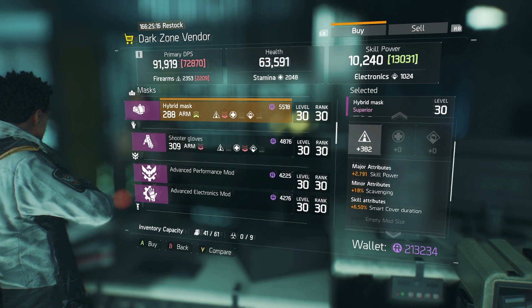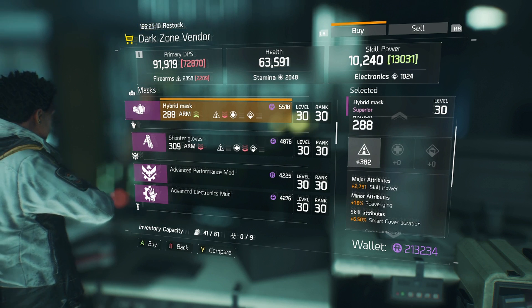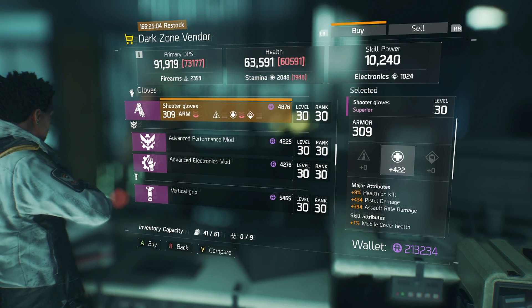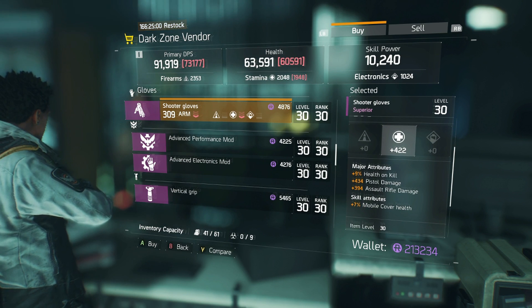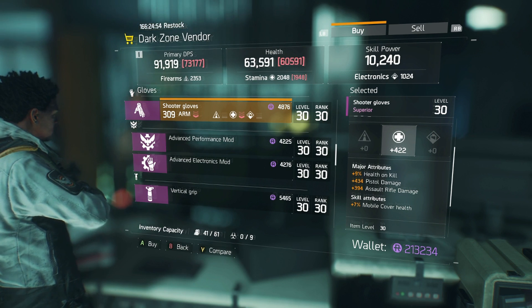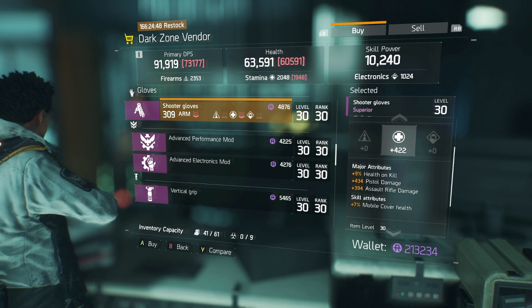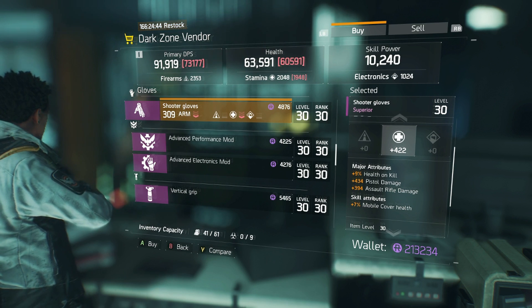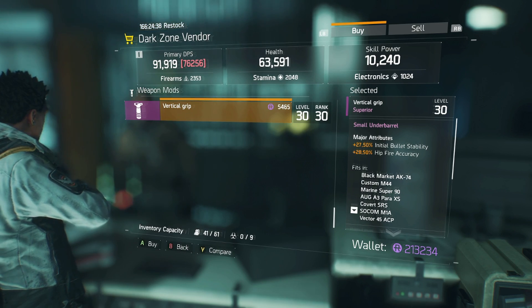There's a hybrid mask with 382 firearms, skill power, scavenging, and smart cover duration — I'd actually pick that up. Shooter gloves have 422 stamina, health on kill, pistol damage, and assault rifle damage. I'd reroll that pistol damage into elite damage if you can — pistol damage on gloves is just meh. There's also a vertical grip with initial bullet stability and hip fire accuracy.